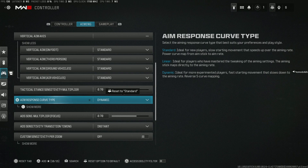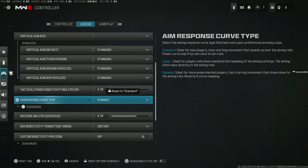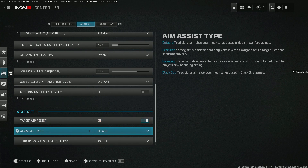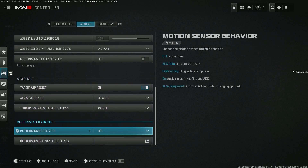Aim response curve type is actually arguable. I prefer dynamic for the personal reason that depending on how much tension I apply on my stick is how fast my character is going to move — sometimes you don't want full acceleration, sometimes you do. We leave custom sensitivity per zoom off, aim assist is on default, third person is assist, and motion sensor behavior I just leave off.